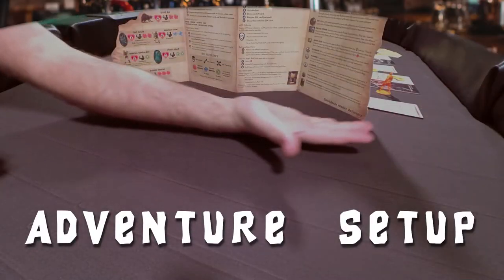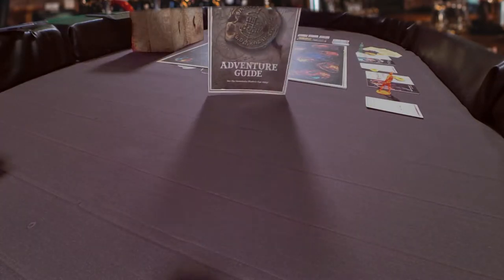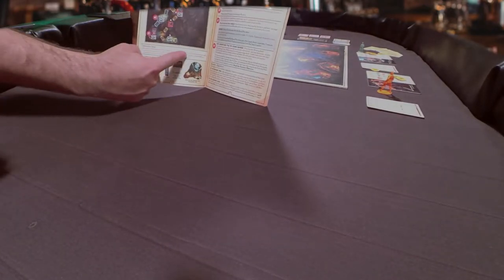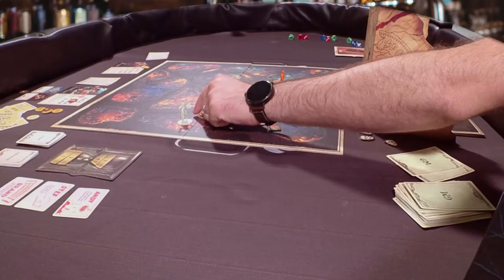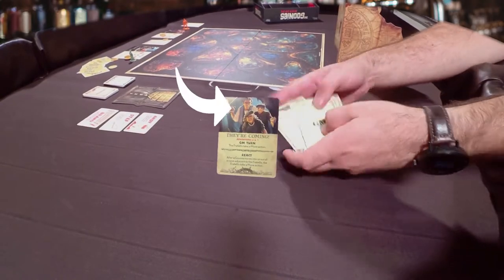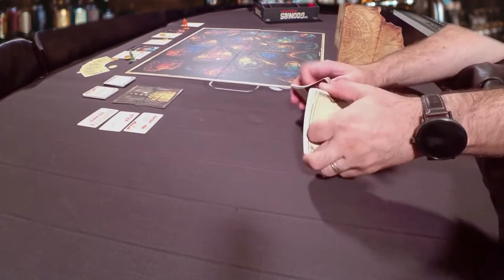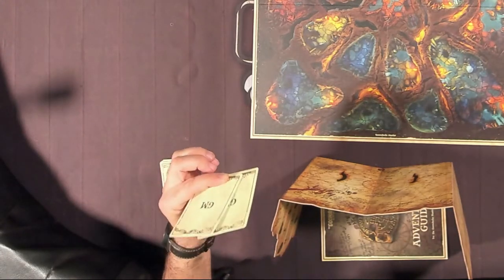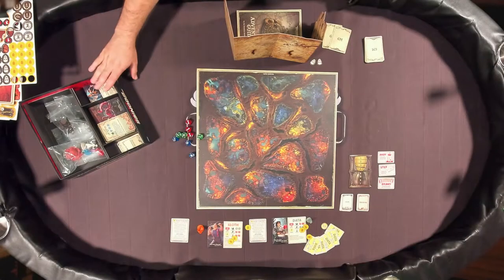The Goondocks Master gets the GM screen full of all these handy references and the adventure guide. They should read through the adventure ahead of time so they know where the game is headed. The GM is both playing against the Goonies and facilitating the storytelling. Shuffle the 24 basic GM cards, along with any cards specific to the adventure you're playing, to form the GM deck. Note that for the first adventure, you'll only need the basic cards. Draw one GM card and take one GM token for each Goonie in the game.